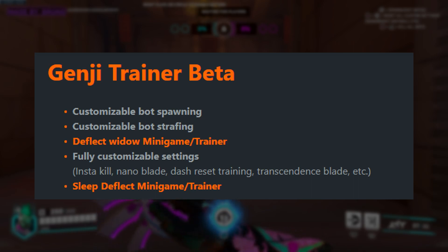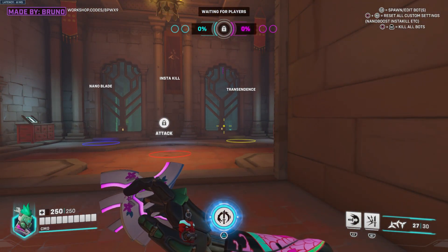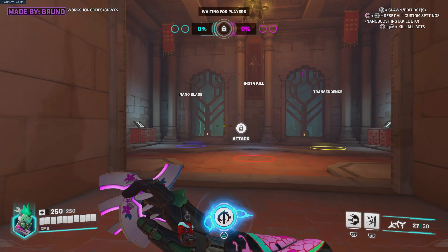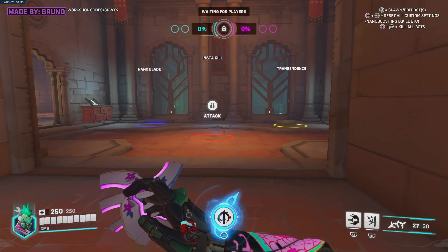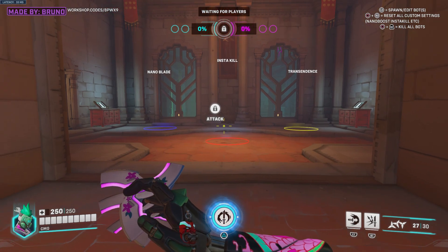This I believe is the same as the Widow game mode except that you're just trying to deflect Ana's dart. So this is the game mode — the workshop code is right up there in the top left hand corner of the screen. This is where you first spawn in when you start the game mode.